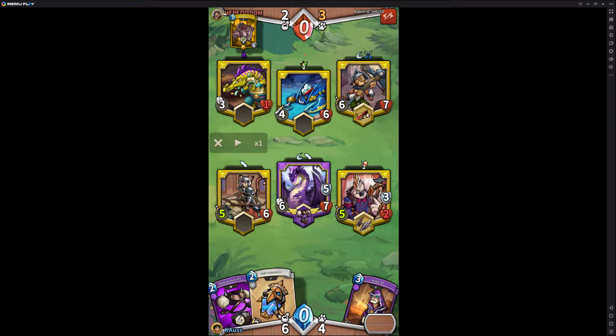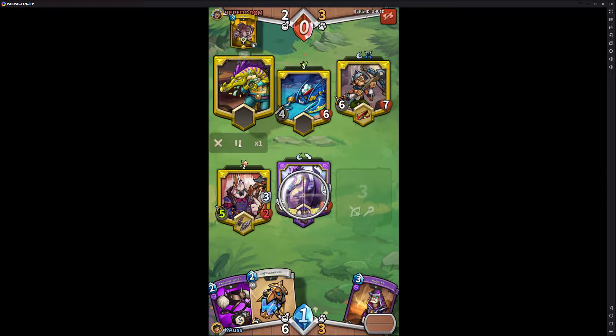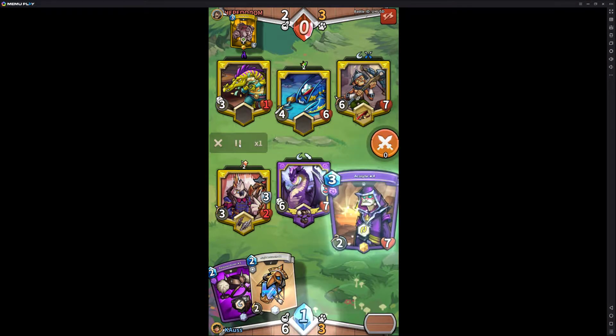This is a deadly combo — this guy is amazing because they can one-shot basically anything with 6 damage right off the bat, and it has a ton of health. That was a really good play for them to kind of take away some of my buffs. They also have 3 monsters to my 3. It really depends on what I have as my last card, and they already know I lost Blue Dragon, so chances are it's not going to be something huge.